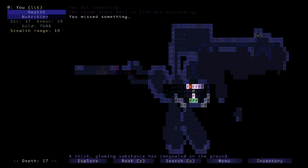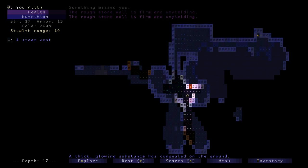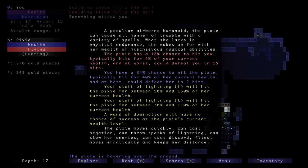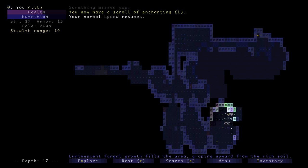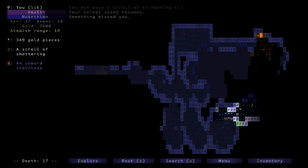There's a phantom right there — you missed something, something missed you. I must have got it whatever it was. There's steam, that's okay. Then there's a pixie — what's the risk? They can do negation I think. She just slowed me, that's okay. There's a scroll of enchanting — I'll keep that because I could get another ally with it. I could use the wand of domination. I've got an identify scroll, all my staffs are good. On a scroll of shattering — that's always fun.